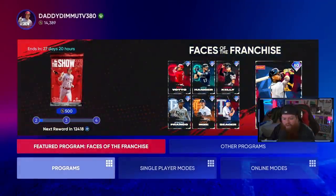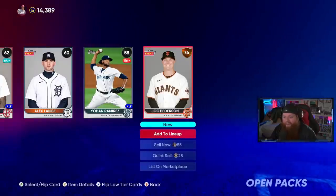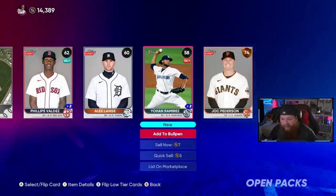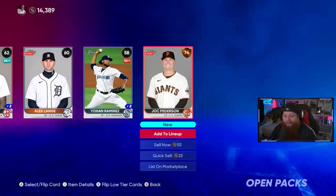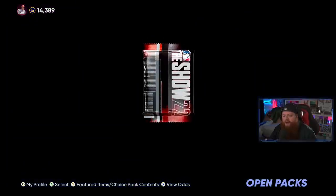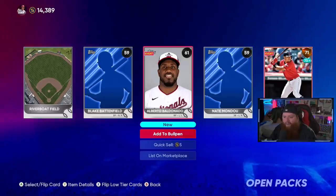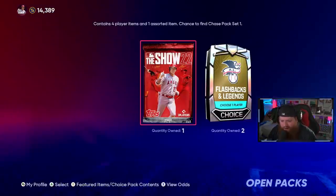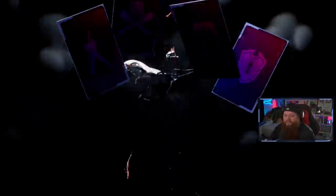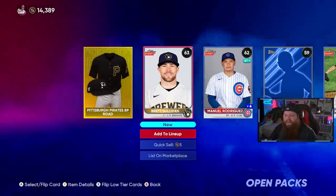We just got a flashback legend pack from completing a mission. Going to open our show packs first — we get big Joc Pederson, that's a nice bronze. Three show packs left: silver Austin Adams for the bullpen, another silver, Yú Chang and Alberto Baldonado. We also got a stadium — actually didn't need to buy it! There's an unlockable jersey we can keep or sell for 500 stubs. Zach Britton is a nice lefty for the bullpen too.